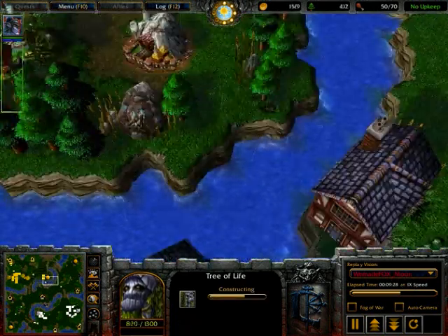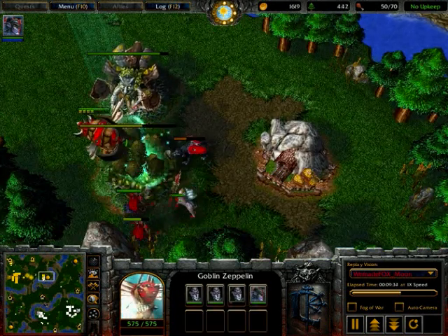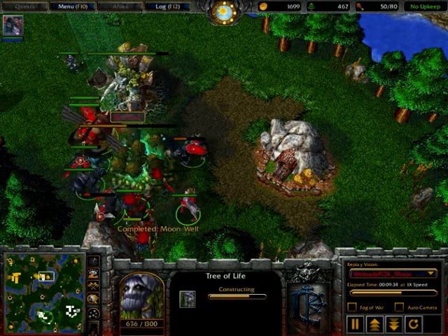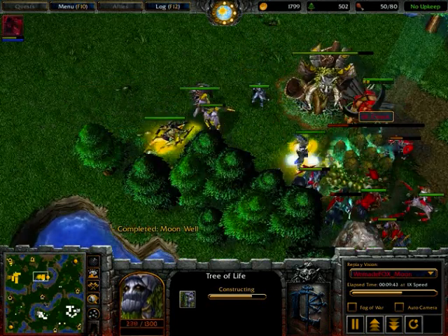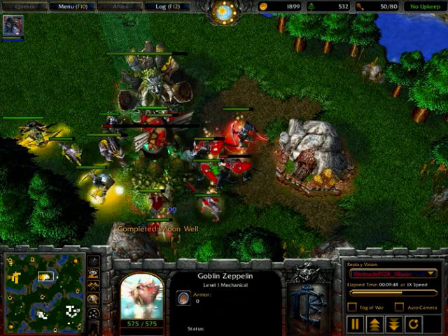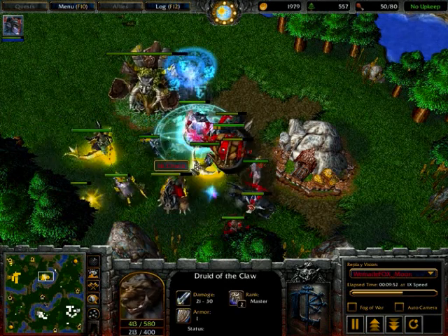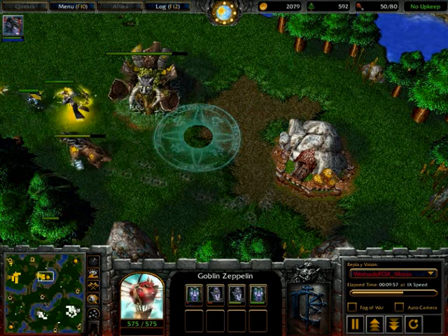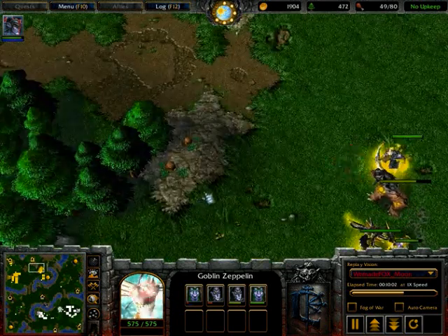Moon has a couple of dryads for the extra piercing damage. He picks up some units for better positioning and puts them back down. Chex immediately comes in — he was in a very good position, but it looks like the tree of life could actually be cancelled. Moon just picking up units when they're weak, putting them all down so he can use a heal scroll and then TPing out rather than trying to use a Zeppelin. Moon didn't lose any units, whereas Chex obviously lost his expansion — very nice by Moon, although he did have to TP out. That's more than worth it.